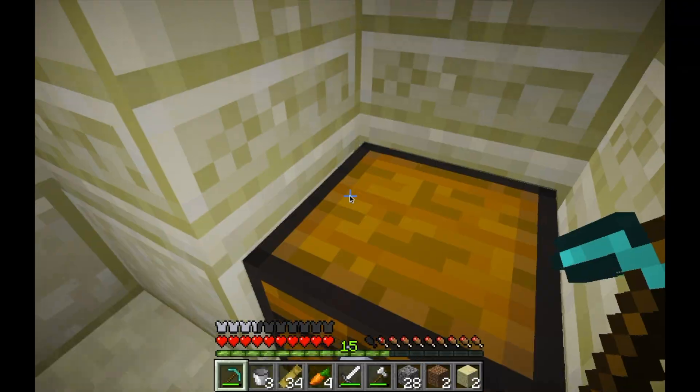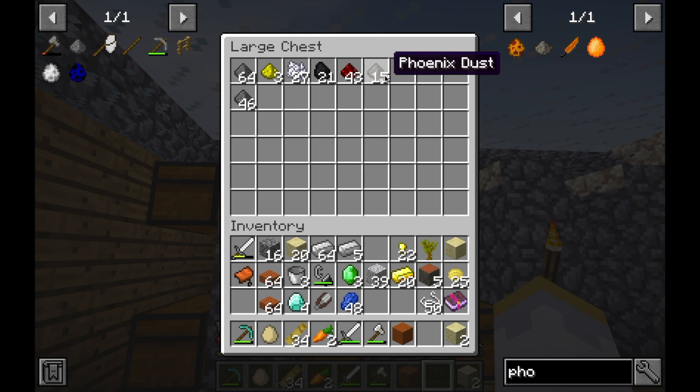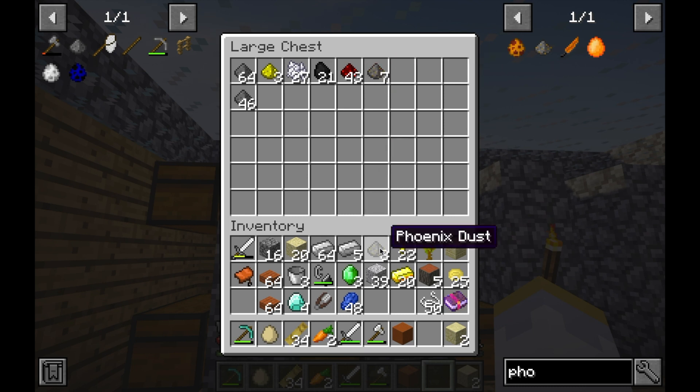Okay, there's a lot of string - we can make a lot of animal nets with that. Alright, so we have a total of 15 phoenix dust. We just need one more and we can actually have two phoenixes, but for the purposes of this, we're just gonna make one.